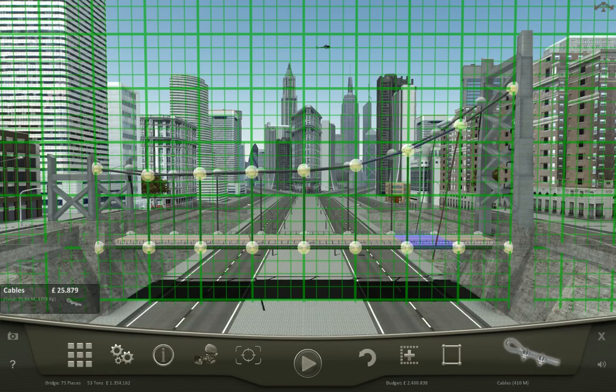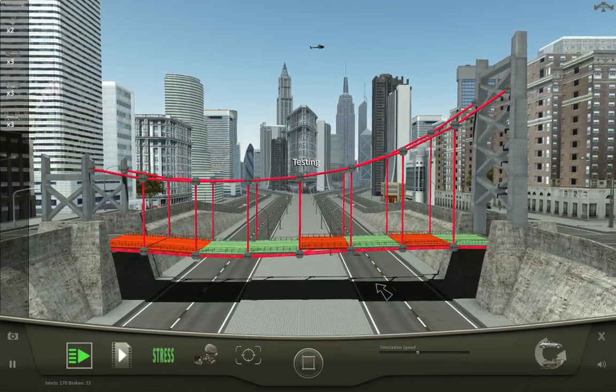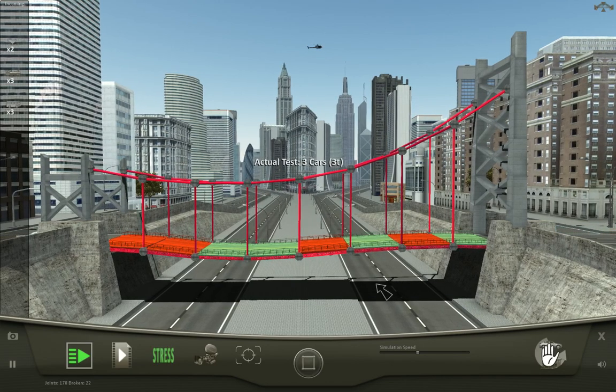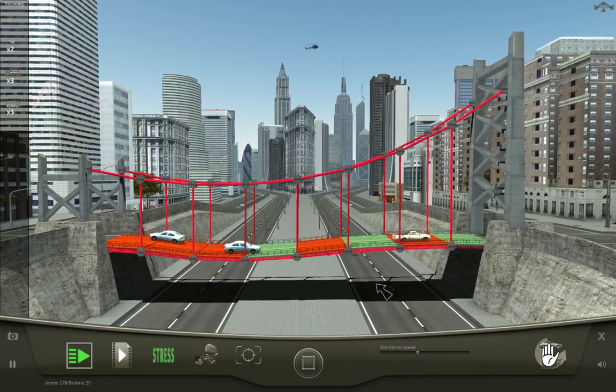That kind of feels like cheating. Then again, if I actually make a real suspension bridge and then it doesn't work, that almost seems worse. Then it kind of makes the game look pretty bad if a real suspension bridge doesn't work very well. Okay.